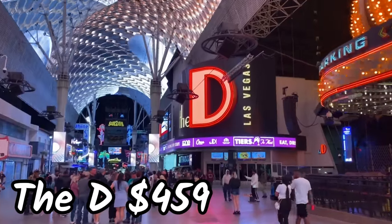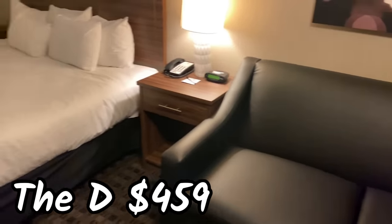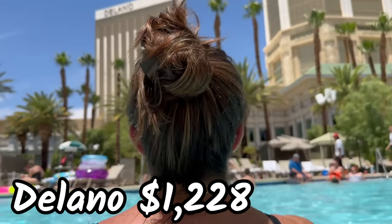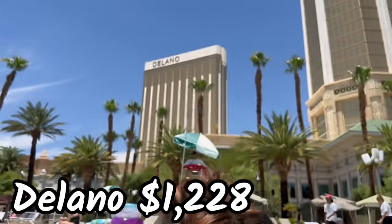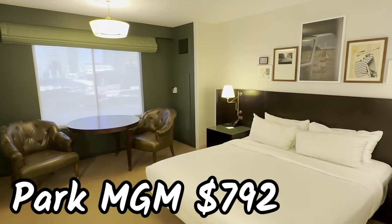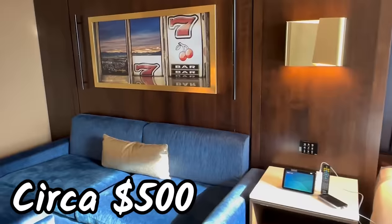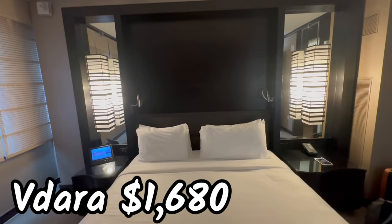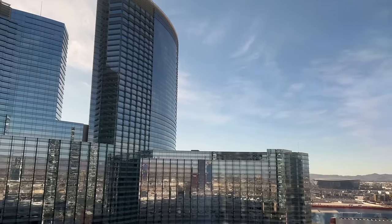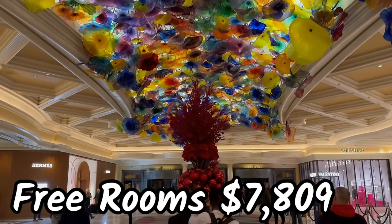In April, we got a surprise free room at the D from a local casino valued at $459 for two nights, intended to gain comps for later in the year at Circa. In June, four nights at Delano in a King suite valued at $1,228. In October, two nights at Park MGM valued at $792. In December, two nights at Circa valued at $500 and Vidara in a Vidara suite valued at $1,680 for four nights. We get resort fees waived for being MGM Gold, making our total room savings $7,809 in 2023.